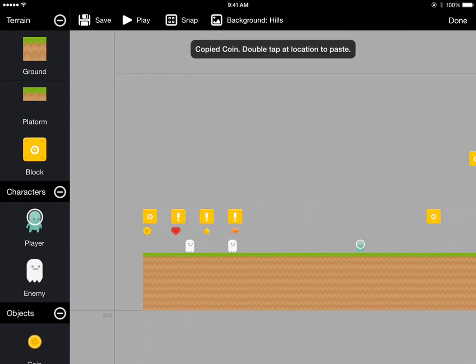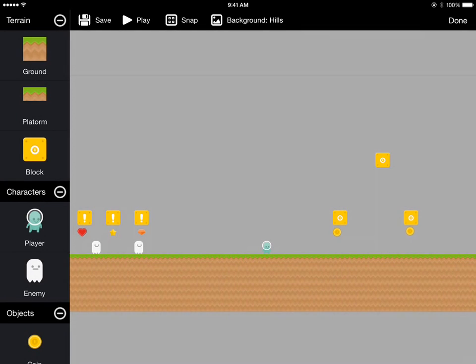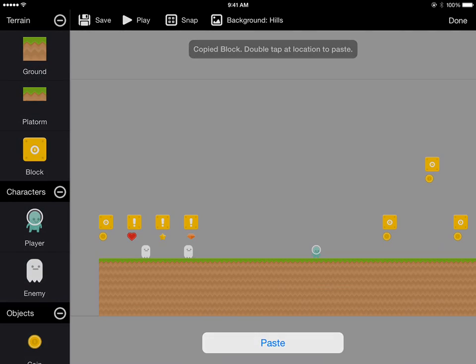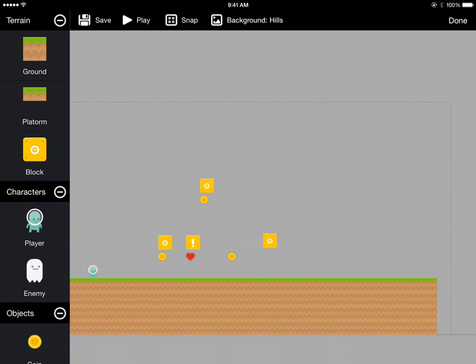We'll do the same for the coin, and then there's also a mushroom in that area so we'll use our heart block. So there's a coin and then there's 2 spaces, then a regular no-item block, then the heart block, then another regular block, then a coin, and then another regular block. And then in the center above that there's another coin block.